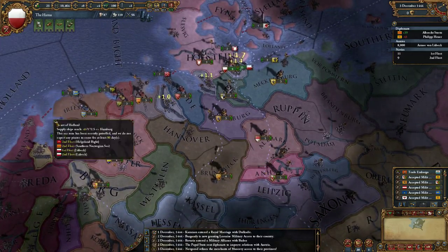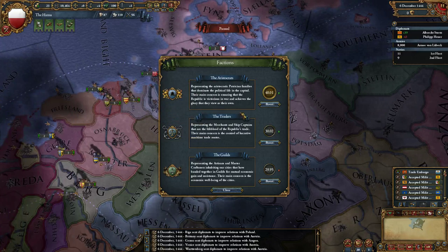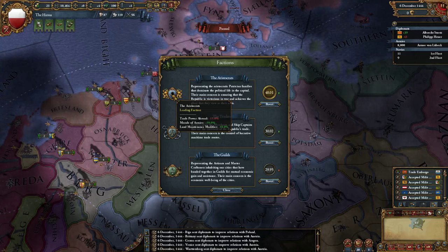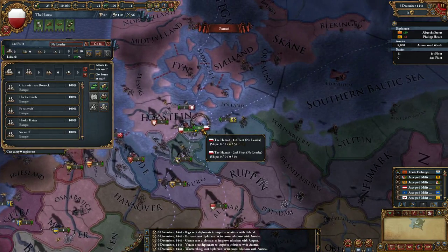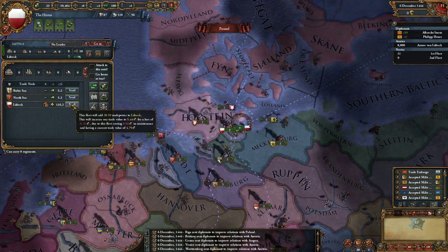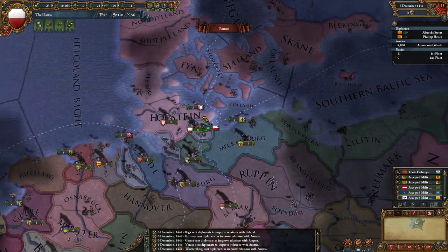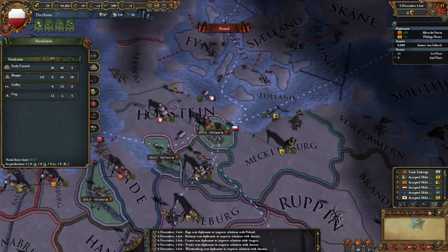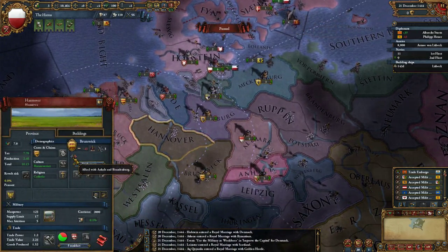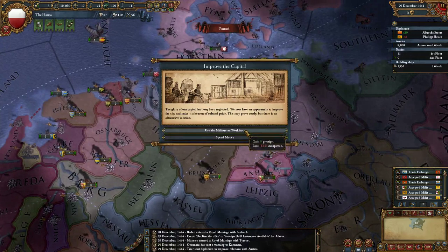Let's unpause and let time pass. We are currently planning to go to war with Brunswick, so leaving the aristocrats in power is a good idea - we'll get another 10% morale and cheaper troops, which we will need. We should also get these trade ships working and increase our trade power in Lübeck. We have 6 galleys and 5 transports - maybe I could build a few more barques.